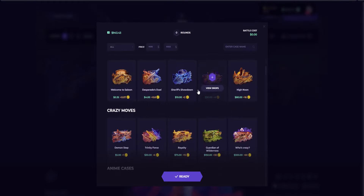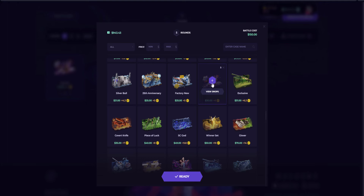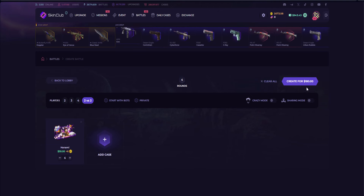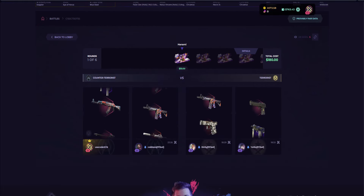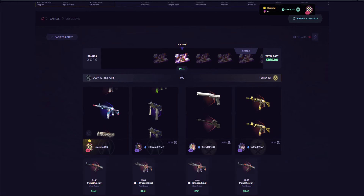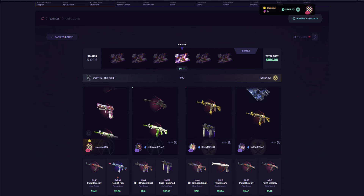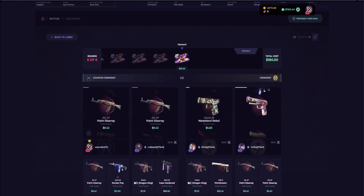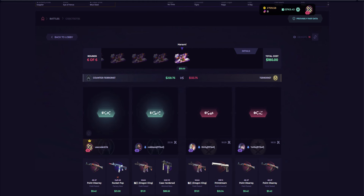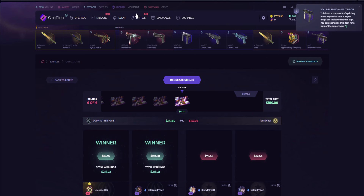Let's go with our battles. I'll scroll down and add like five or six Hanami cases — should be good enough. Making a 2v2, going at the CT side. Right off the bat, the second one is a Rocket, which is okay. Mac 10 Case Hardened — I'll be taking that. And a Print Stream — pretty good, looking fantastic so far. I'll be taking that as well. Made a fairly decent profit, about 30 bucks.